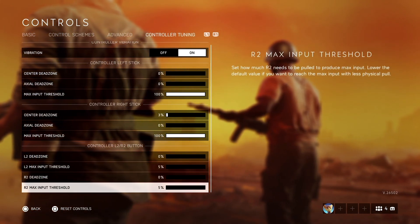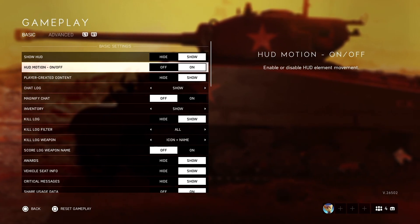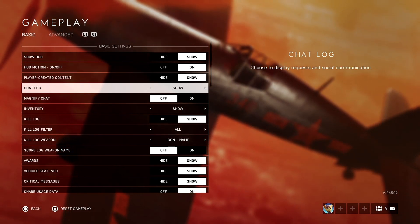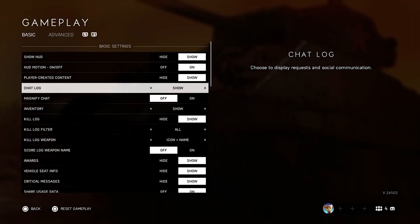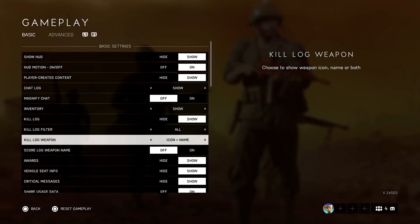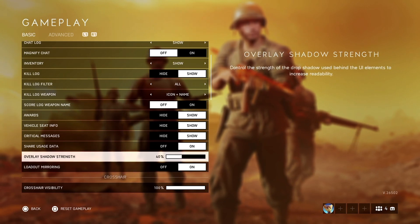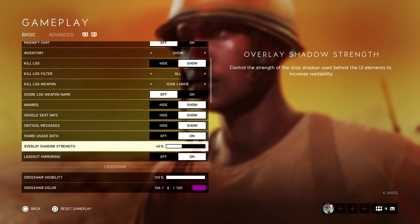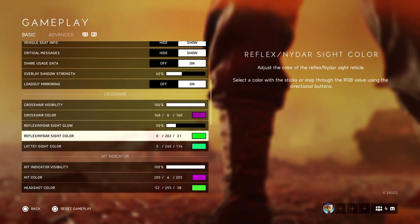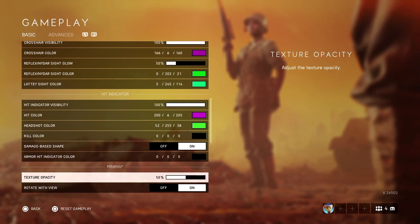For gameplay HUD settings: show HUD on, HUD motion on, show player-created content on, chat log on. For kill log I use icon plus name, score log and weapon name all on. Overlay shadow at 40. Here's my crosshair setup if you want to copy it — rotation view and opacity settings are also shown here.